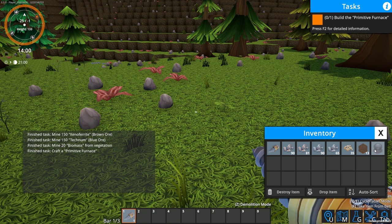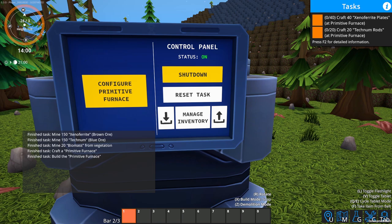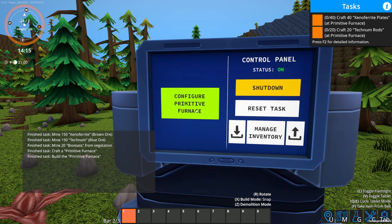I wonder if there's an easier way to put this down. If you right click it out of your inventory, there you go. Now we have a primitive furnace with no power. It's got shutdown, reset task, manage inventory, and configure primitive furnace. Now we need to make 40 xeno ferrite plates and 20 technum rods.